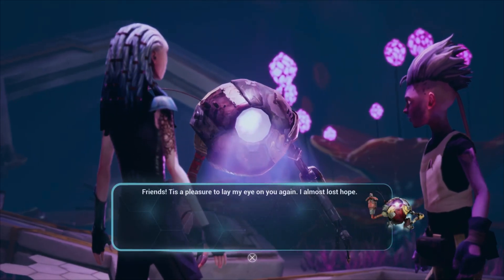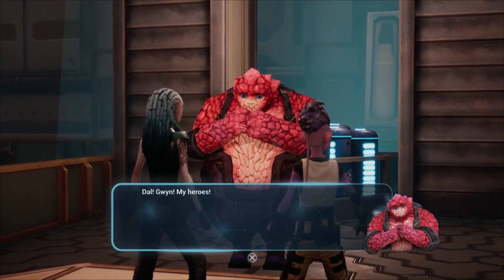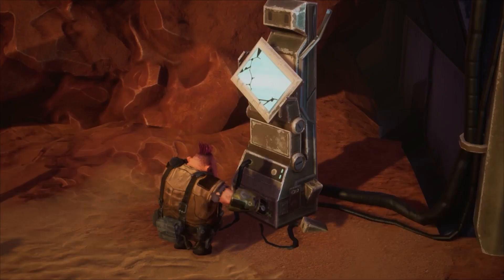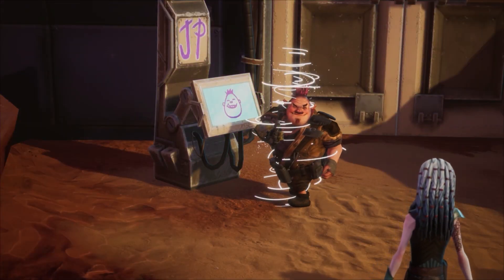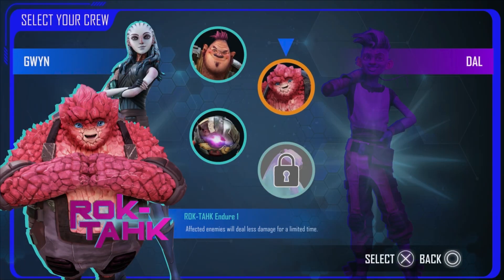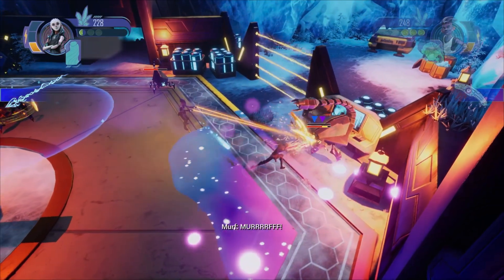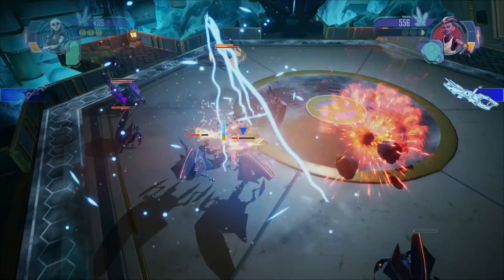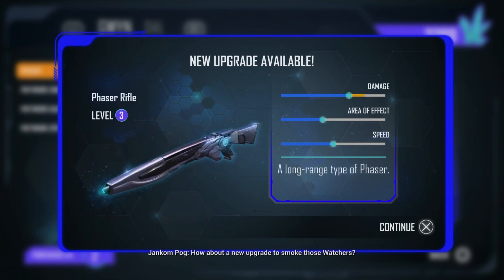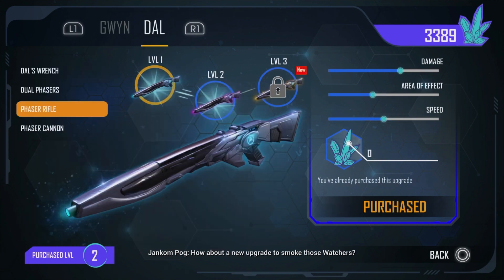After you successfully track down the rest of the crew, they will be able to aid you throughout your galactic quest. Rok will bulldoze through blocked areas, and Jankom works his percussive magic on sealed doors. All crew members except Janeway can assist in combat too. Murf can create puddles of ooze that deal damage to enemies, and Zero electrocutes nearby enemies, immobilizing them for a short period of time. An assortment of weapons can be unlocked for both Gwyn and Dal — Gwyn gets melee weapons and Dal gets heavier firepower.